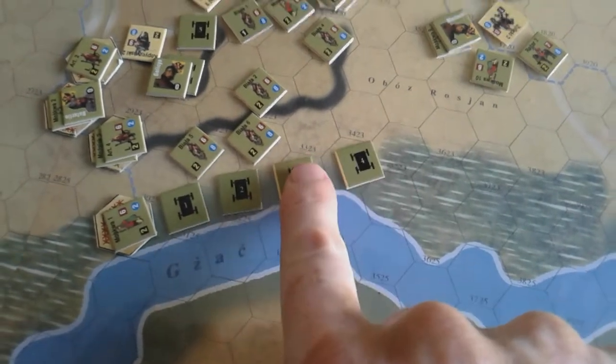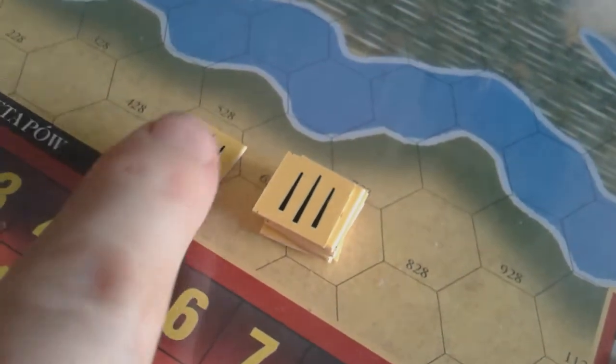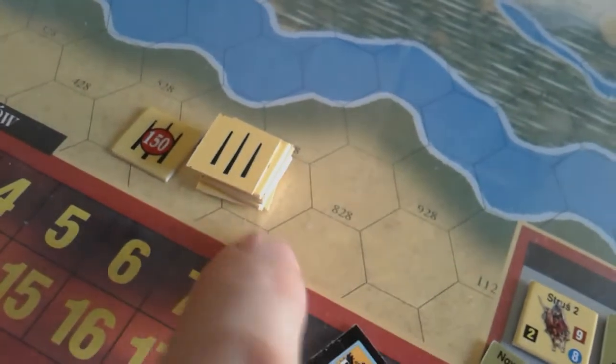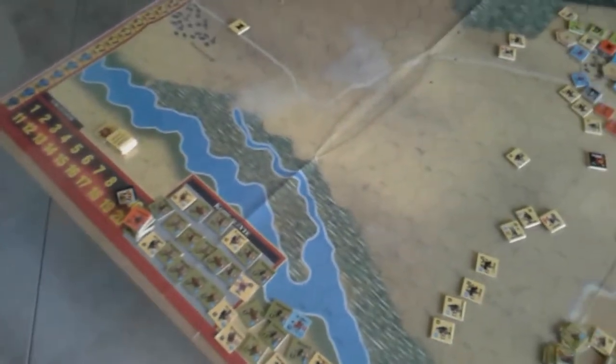There are wagon trains — on the Russian side there seems to be no purpose for them, but on the Polish side if they're taken out the Poles lose 50 lances. The Poles start with 190 lances; you use chips to mark them, with about 40 individual ones placed on the board to remind you which units are doing a lance charge. Potentially you could take out all the Polish lances, but that would take pretty dastardly cunning play from the Russians to get around the lines.